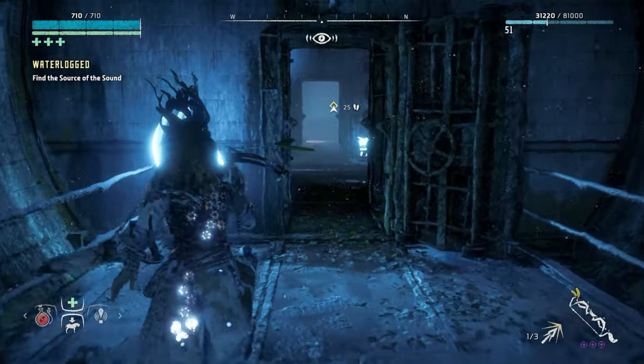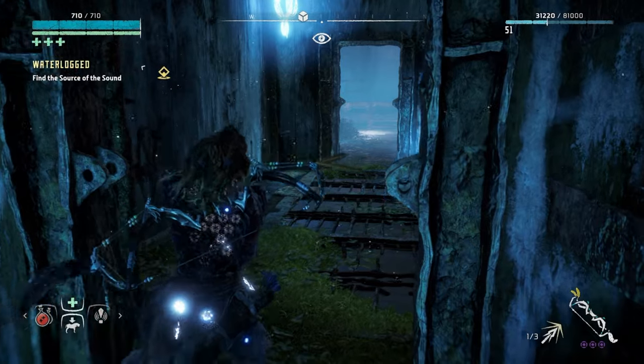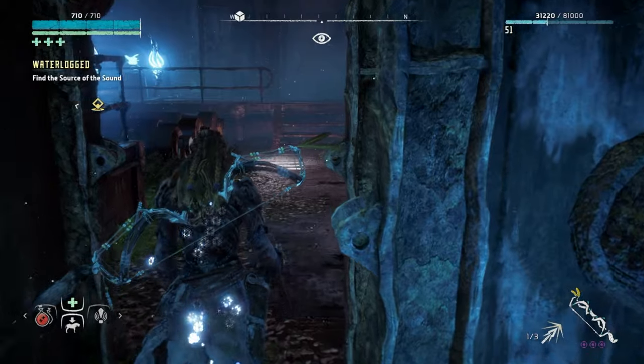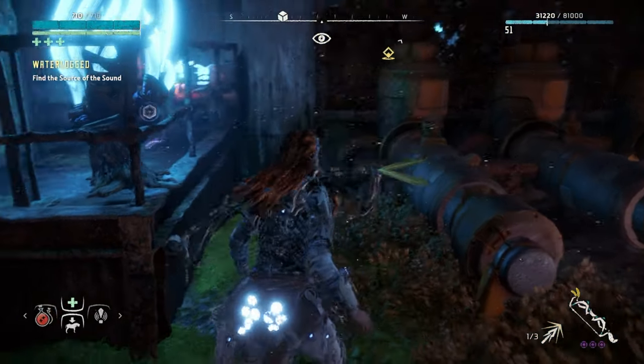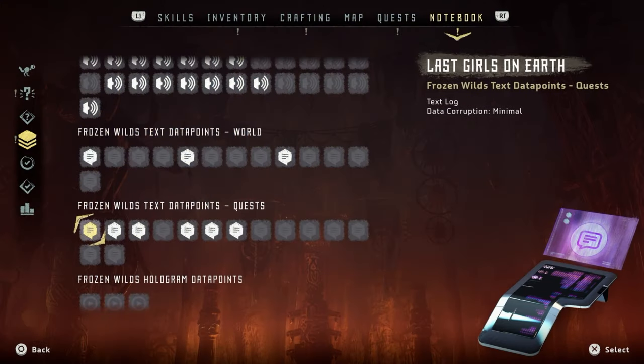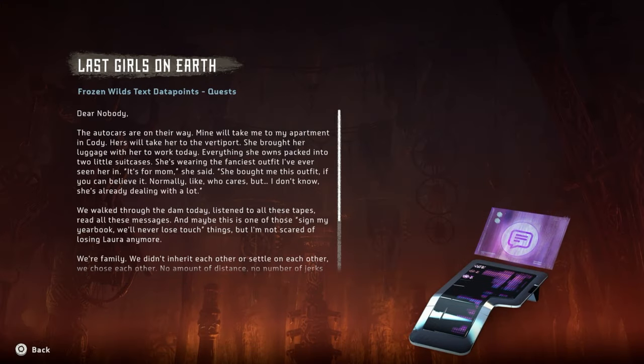There's another data point! Okay - Last Girls on Earth. 'Dear nobody - the auto cars are on their way. Mine will take me to my apartment in Cody. Hers will take her to the veriport. She brought her luggage with her to work today - everything she owns packed into two little suitcases. She's wearing the fanciest outfit I've ever seen her in. It's for mum.' Oh, that's heartbreaking. What an emotional send-off for this quest.